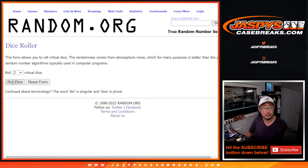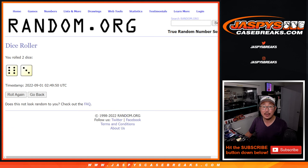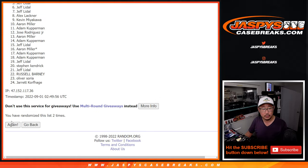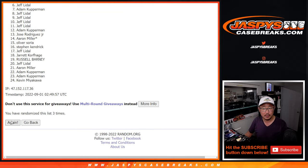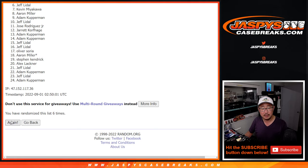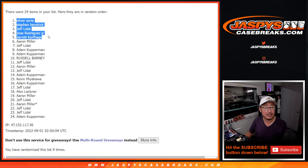First dice roll — six and a three, nine times. Top eight after nine rolls. After six and a three, the top eight are: Oliver, Stephen Kay, Jeff, Jose, Jared, Aaron, Jeff, and Adam.